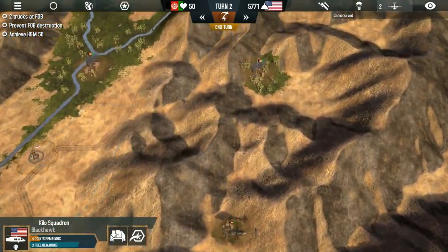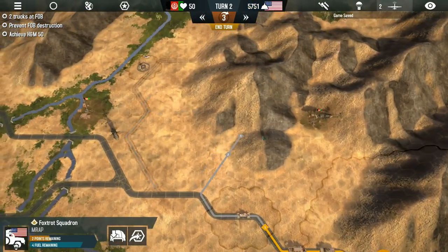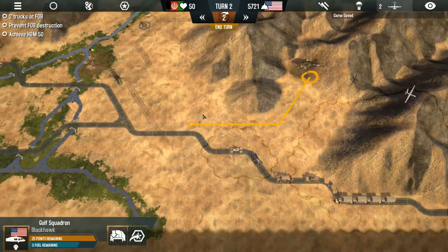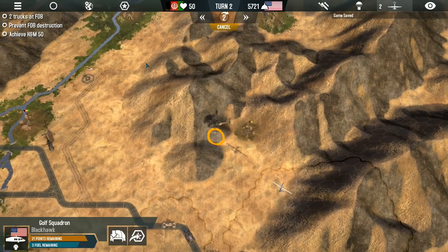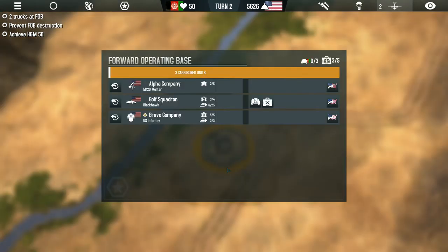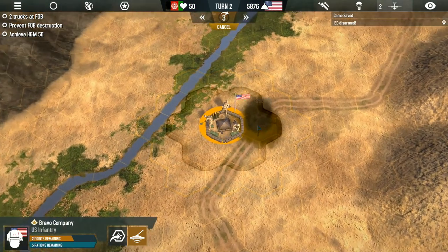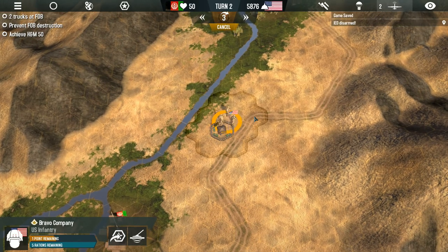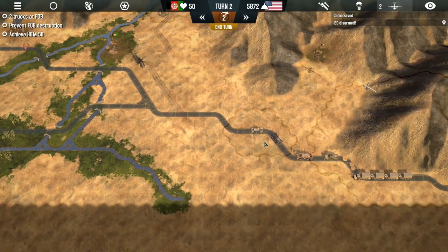We want to make sure we leave our base with at least one garrison unit — it would be really stupid not to do that. We could hang out here or get loaded up in our helicopters, which is probably a better maneuver. So we're going to take our helicopter, fly over to this village, and check it out to see if we can get any more IED locations on the road. Village was uncooperative — that's a shame. Sometimes people just don't like you and there's nothing you can do about it.